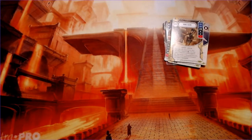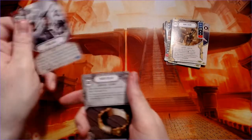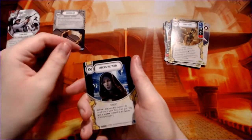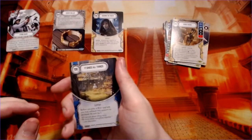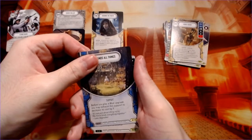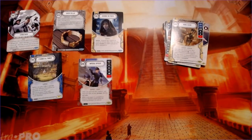Strike back, the shock collar, seeking the truth, it binds all things, and our rare is Imperial Officer. Despite the name, this isn't actually a character — it's just a support leader, which is interesting.